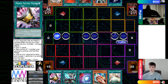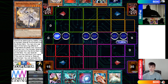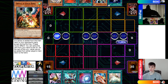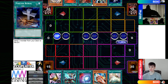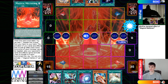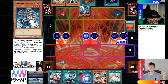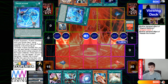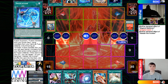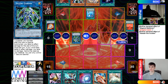Going second it's still not bad though, and they have Foolish Burial, Droll, Nadir Servant, Meltdown, and Ecclesia. This hand just loses going second — it's just way too good. They're going to go ahead and activate Meltdown, go grab Alistair from the deck to the hand, then Summon Alistair, activate effect, grab Invocation, then link that off into Amaraj, turn that into Secure Gardner, and then activate Invocation.